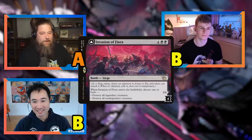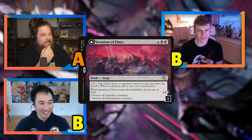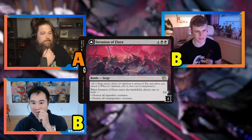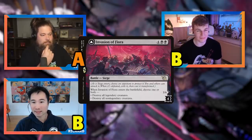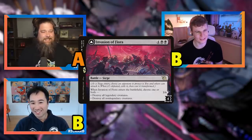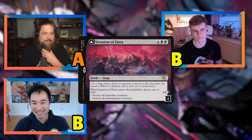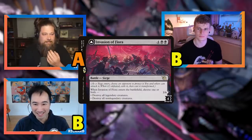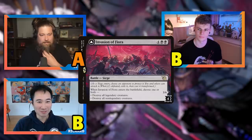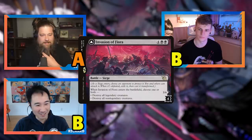A quick note on preorder prices as a rough hype indicator: Invasion of Innistrad is around four dollars, Invasion of Tarkir around twelve dollars, Invasion of New Phyrexia around six dollars, and Invasion of Fiora around two dollars. These prices reflect standard demand and give a rough sense of community excitement for each battle.